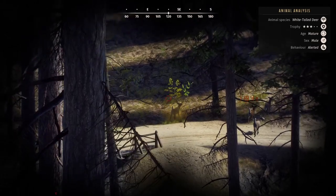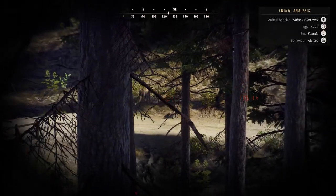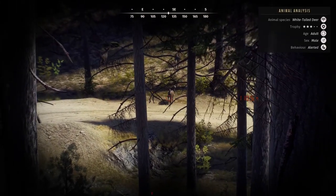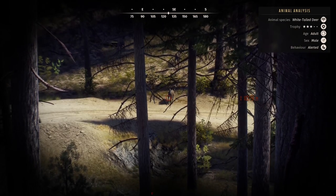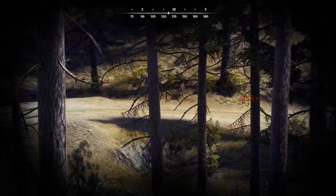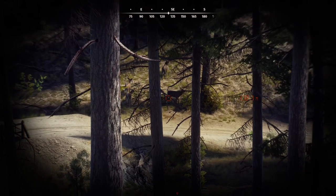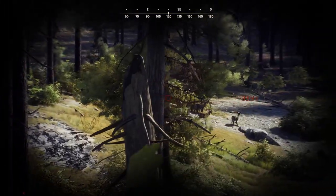Something you're going to notice is that private land areas in this game hold better genetics than public land. The areas where you have to either pay for access or do missions for the landowners will hold better genetic quality than your starting areas. This is basically to simulate real life — to give the impression that someone has already been managing these animals, so they're already at a better quality.